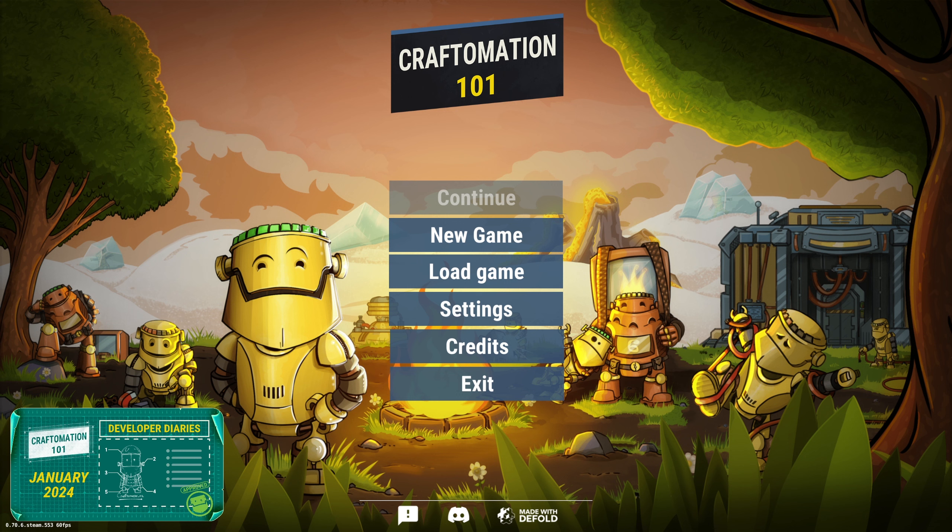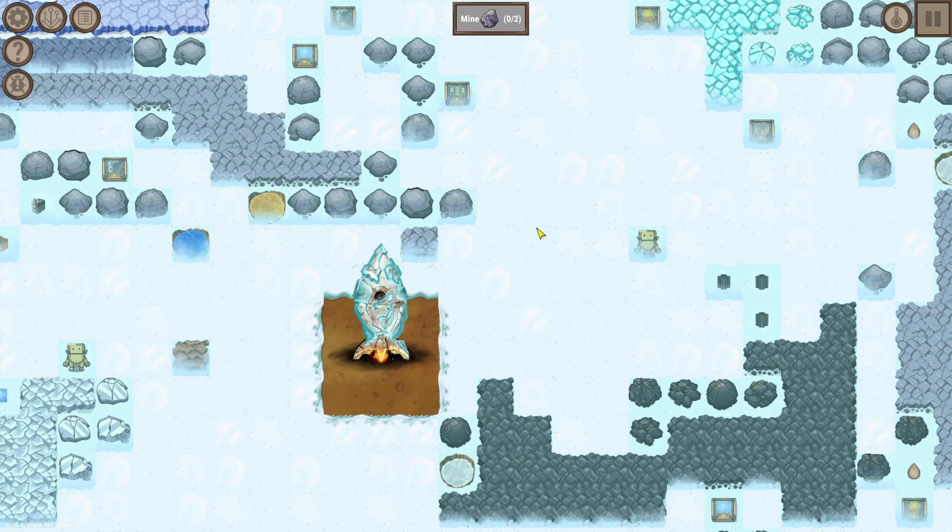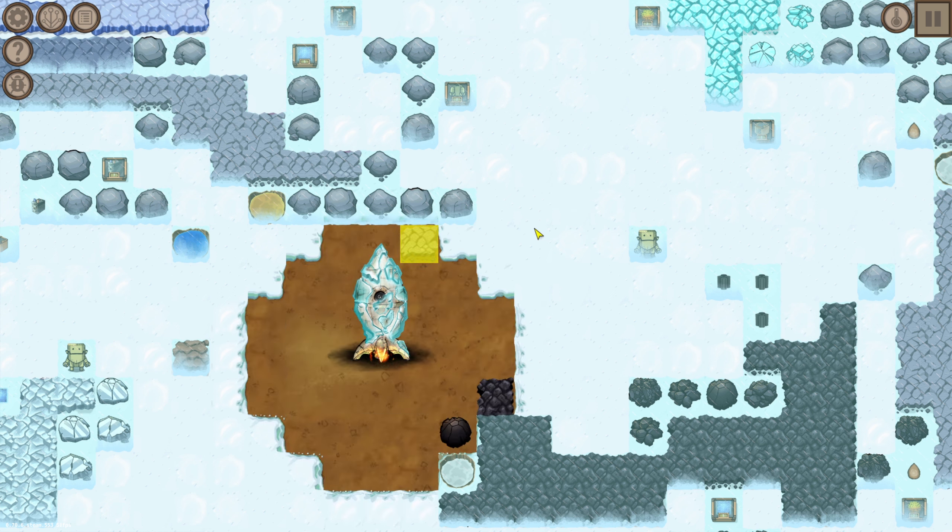If you haven't watched my series on Autonauts and you are interested in this game, maybe go ahead and check those out. In this game, you use your robots on an alien planet to mine for resources. You have to program them, and I think the programming is a little bit simpler than normal. They have it set up so you can use a flowchart programming system, which is super cool.